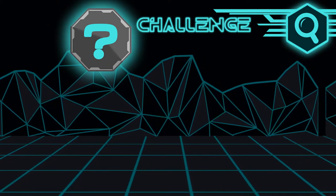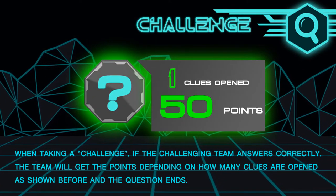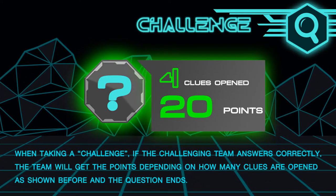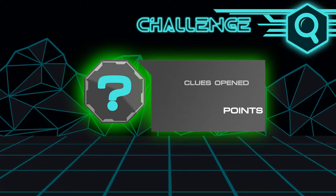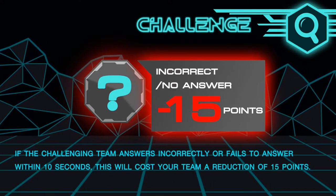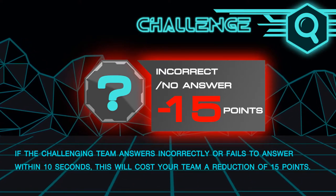When taking a challenge, if the challenging team answers correctly, the team will get the points depending on how many clues are opened as shown before, and the question ends. If the challenging team answers incorrectly or fails to answer within 10 seconds, this will cost your team a reduction of 15 points.